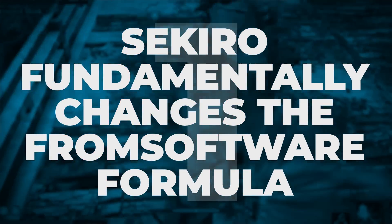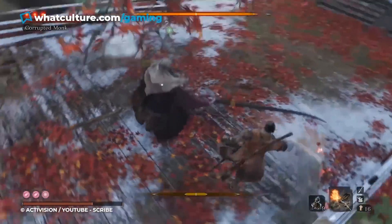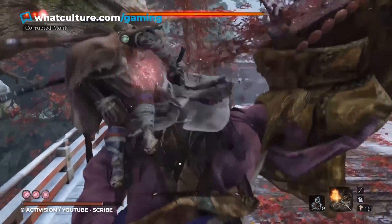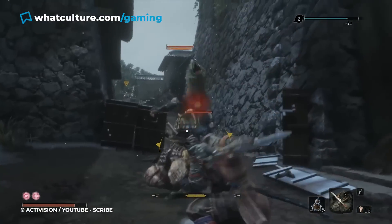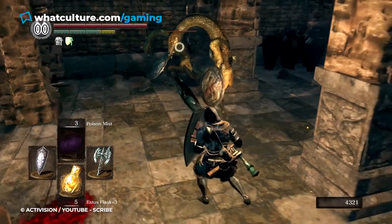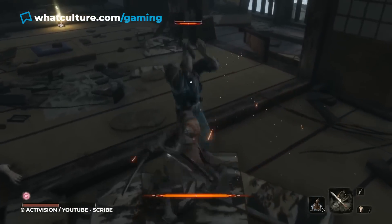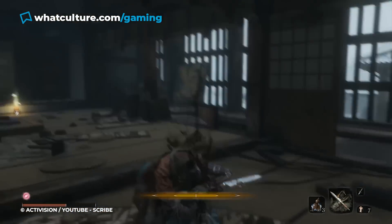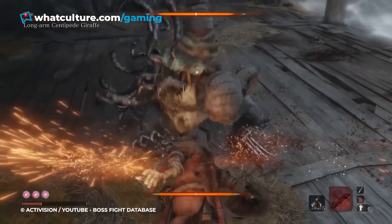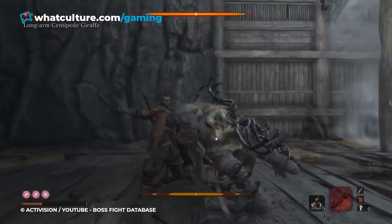Number 1: Sekiro — Fundamentally Changes the FromSoftware Formula. Finally get good at Dark Souls and Bloodborne, did we? Think we've absolutely nailed it as far as FromSoftware RPGs go? Well, not if Sekiro has anything to say about it. Sekiro may take the basis of what made FromSoftware games great — a fantastic world to explore and big monsters to kill — but the way it plays is so completely and fundamentally different to what came before it, you're going to have to retrain your brain. While Dark Souls was all about blocking and Bloodborne was all about dodging, Sekiro is about parrying. It's arguably the hardest game FromSoftware has ever created, as its extremely fast-paced enemies attack relentlessly.